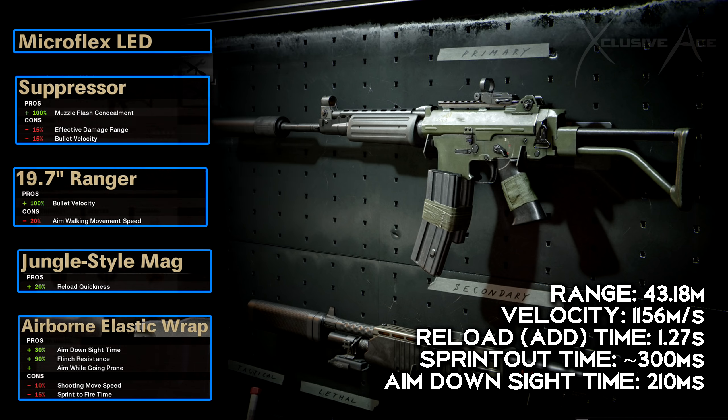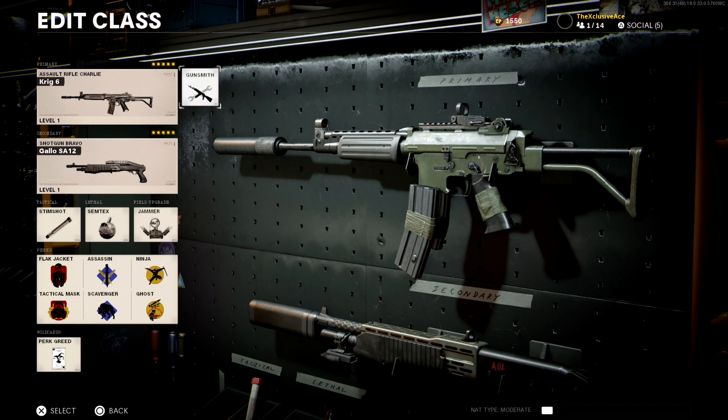Taking this into an example class setup: the Gallo shotgun as a secondary, a stim shot, semtex, jammer, and perk greed which I really like on most of my class setups — with flak jacket and tac mask, assassin and scavenger, and then ninja and ghost. This is a great setup for methodically moving around the map in a stealthy way, getting on the enemy's flank. It's more about carefully pushing around the map and staying off the radar rather than rushing heavily.